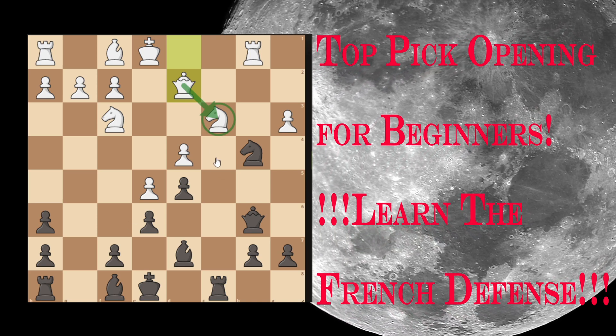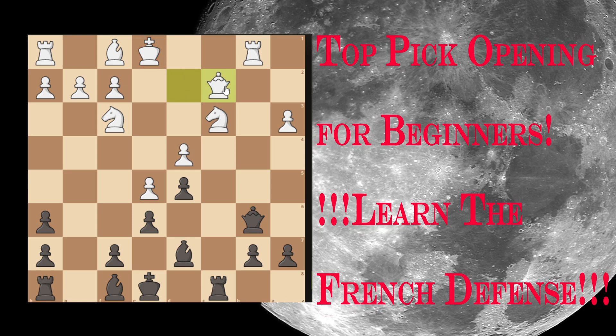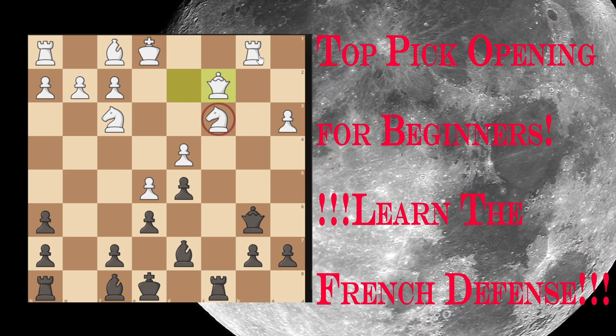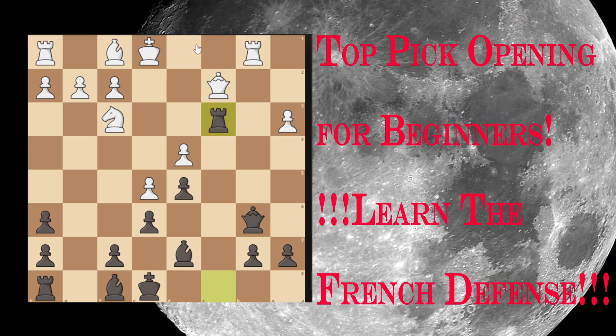Black plays Knight to C2 check. Queen captures C2, and now one of the five basic tactics in chess — removal of the guard. Rook captures C3, and now Black is winning.